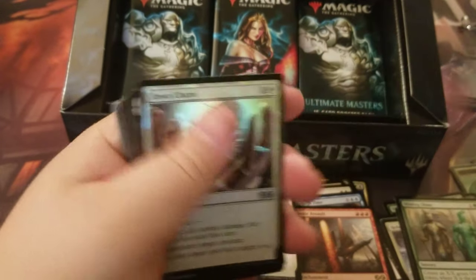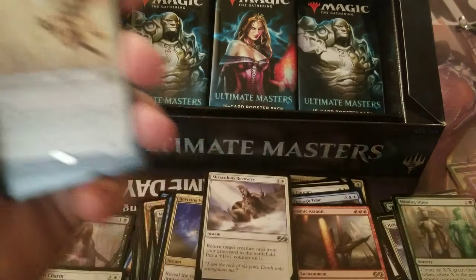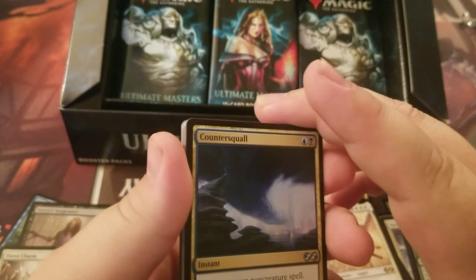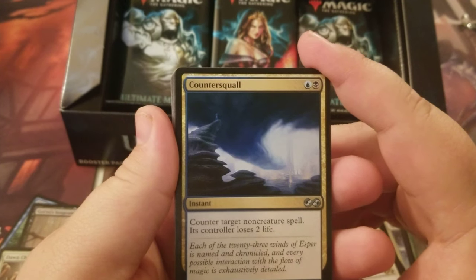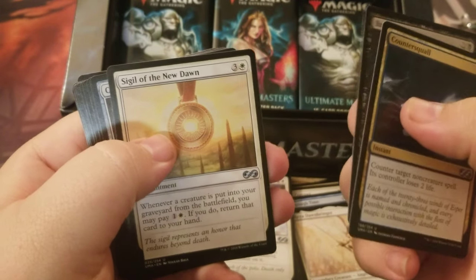We haven't had any mythics yet — not a single one. Our foil is Dawn Charm, an uncommon. Our rare is Raya Dawnbringer — I like Raya Dawnbringer, she's bae. Our uncommons are Countersquall, Buried Alive, and Sigil of a New Dawn.